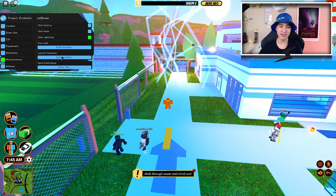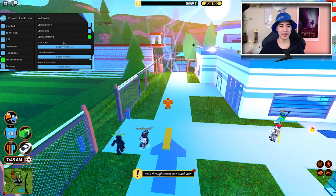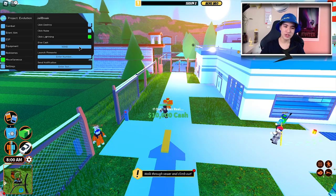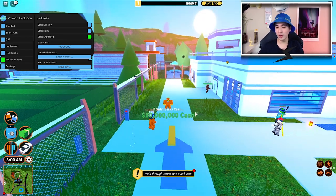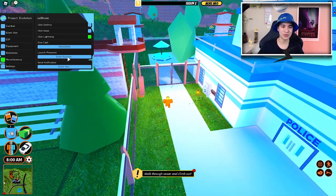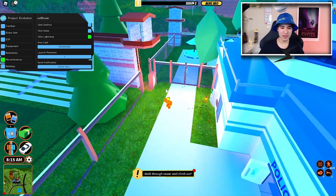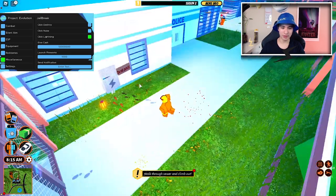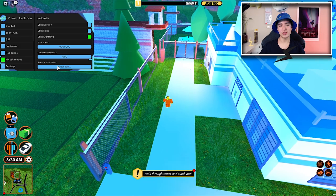I really like the lightning feature — it's one of my favorite miscellaneous ones. We can also give ourselves cash. Sadly, it isn't real, but it's just for fun. You can also launch fireworks — just put how many you want. And we can send a notification by just typing something out — there we go, notification.